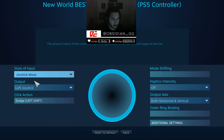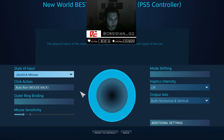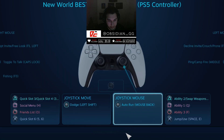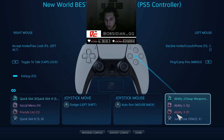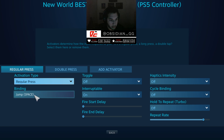The left stick is set to joystick move, and the click action is Left Shift, which is dodge. The right stick — this is important — make sure you set it to joystick mouse. The click action is mouse button 4, which is auto run.